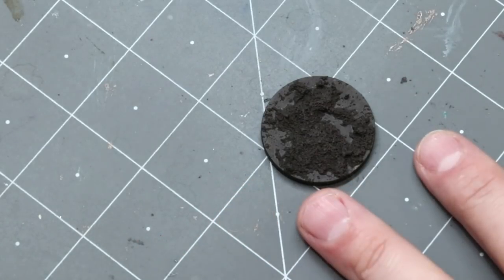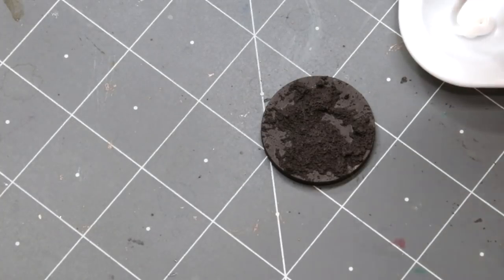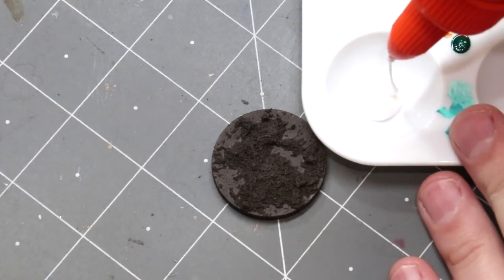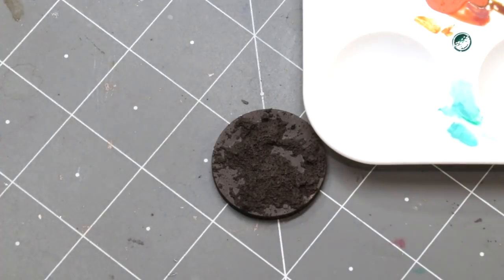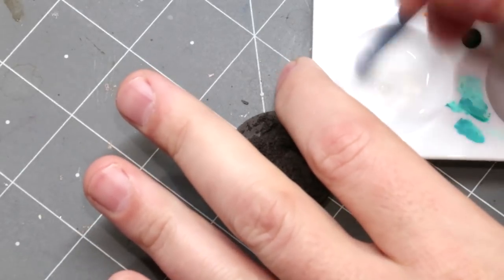So we have our muddy base. Now we get out our old friend Elmer's glue — PVA glue, white glue, whatever you want to call it. I'm going to put a bunch of that into a palette, definitely more than I need, but that's fine. Then we're going to add a little bit of water — just put some water in there. Then we're just going to swish it all around and get that water and glue mixture nice and mixed up.